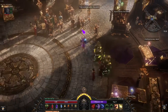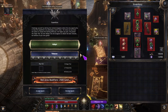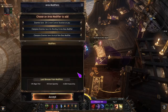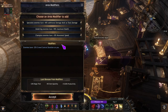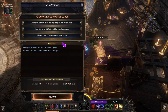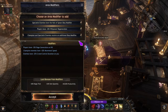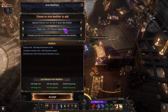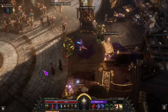Hey guys, patch 1.105 just came out with some pretty big changes overall to pretty much every build in the game, but especially big changes to this one as well. People have been asking me to make a proper build guide where I talk about why I went with certain choices and what are good stats on the items, so I'll run it quick on tainted first.